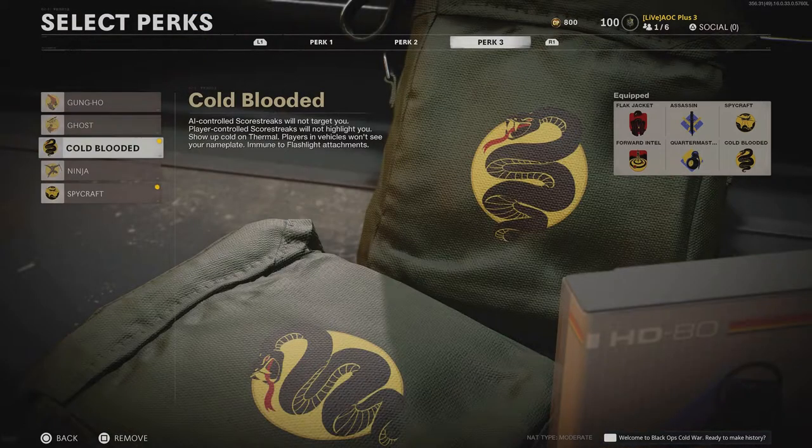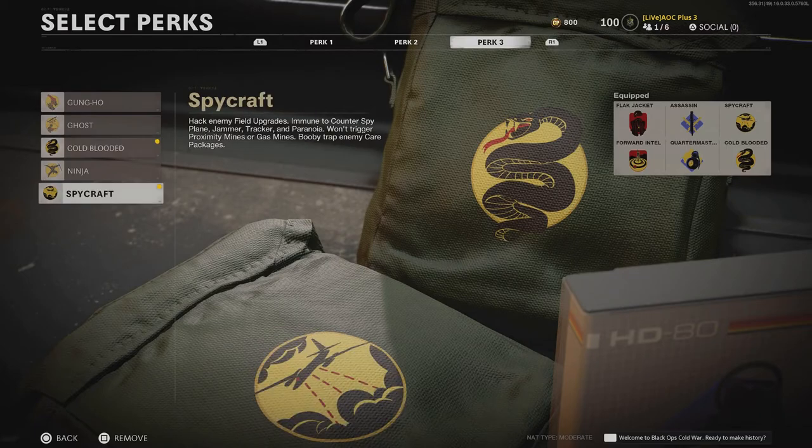For our Perk 3 slot, Cold-Blooded and Spycraft will be the most beneficial. Cold-Blooded offers maximum protection from enemy scorestreaks, a necessity for a class reliant on staying alive. Spycraft will keep you immune from counter-spy planes, jammers, and paranoia, allowing you to keep your awareness up and maintain a clear minimap at all times.